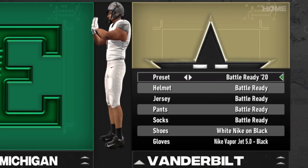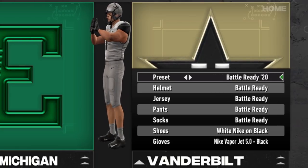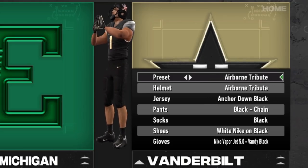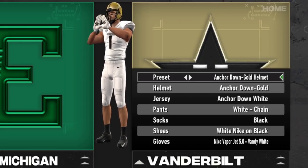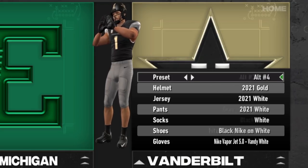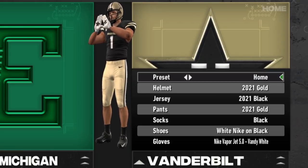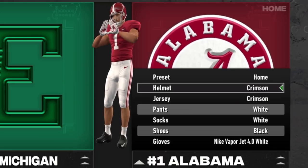Vanderbilt is the final team in this update. It's kind of a plain uniform in my opinion, but the Battle Ready helmet is really cool. The 2020 uniforms are maybe a bit better, and the Nashville Skyline uniform is super cool as well. They've done a good job — Vanderbilt actually has a lot of options, and while they're not a great team, that just means you'd get to do a rebuild.